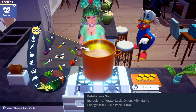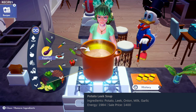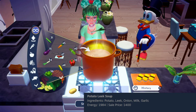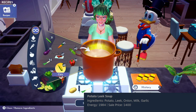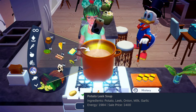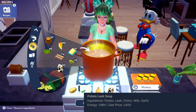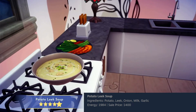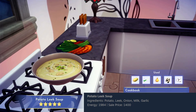Up next, we're going to be creating a potato leek soup. For that, we will need potato, leek, onions, milk, and down in the seasonings, some garlic. I love how on this dish there's that attention to detail with the cream swirl and then the sliced garlic on top as a garnish — I think that is just such a nice touch. And I'm guessing that is some finely chopped leek leaves on top, but it could be an herb or spice.